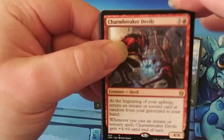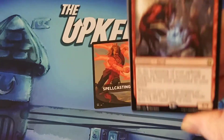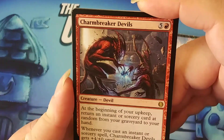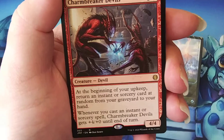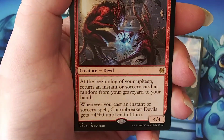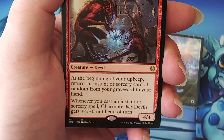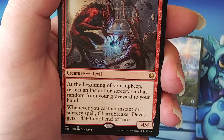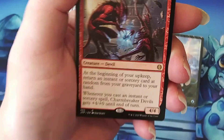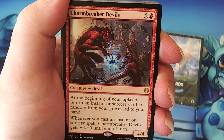Charmbreaker Devils — this is a six-drop for a 4/4. At the beginning of your upkeep, return an instant or sorcery card at random from your graveyard to your hand. And whenever you cast an instant or sorcery spell, this creature gets plus four plus zero. So if you pay seven mana, you're essentially hitting them for eight.